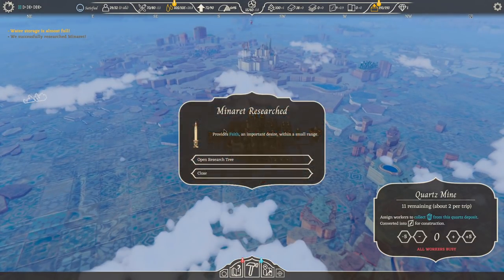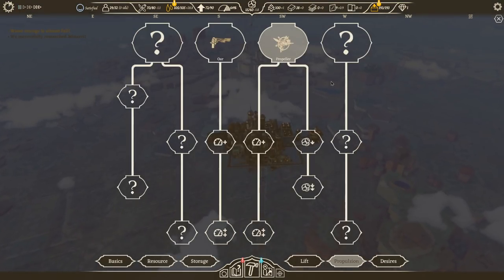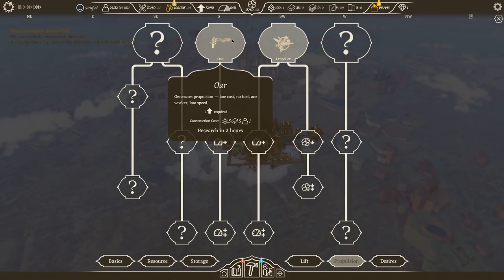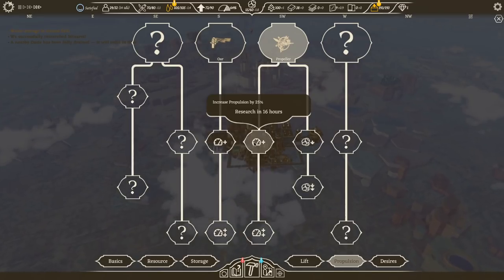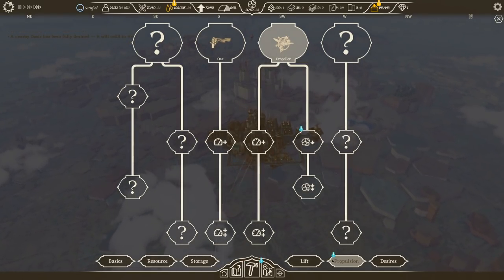Coal is kind of an issue. My propellers are using coal, as is my fan, as is my rotors, which are actually using more than the fan. So if we can find a better propulsion system, it would be kind of nice. Let's get the coal usage sorted — that seems like what we need.